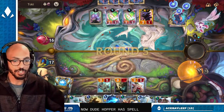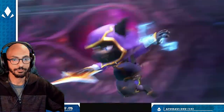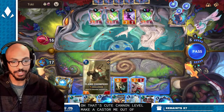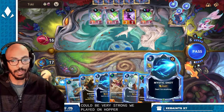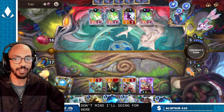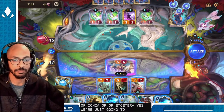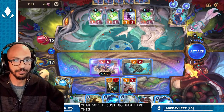Now Dune Hopper has spell shield from Build Rascal. That's cute — cannon level! Mecha Caster to boost the attack of Flame Chompers could be very strong. If we play Dune Hopper Mech we have mana open for Mystic Shot, which I don't mind going for here, because spell shield means they can't hit this with like Will of Ionia or etc. Yeah, we're just going to go ham like this.